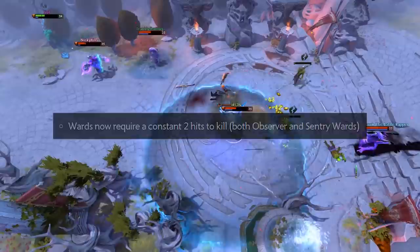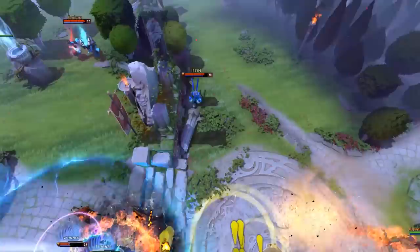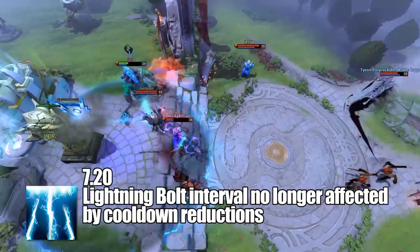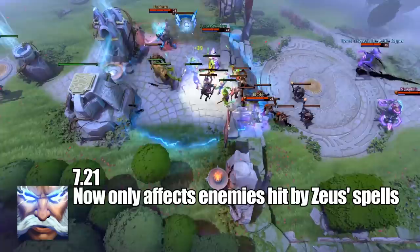After a long stretch of time with minor changes, 7.20 made Nimbus's Lightning Bolt interval no longer affected by cooldown reductions, meaning that it only strikes every 2.5 seconds now. Finally, in 7.21, Static Field was reworked and it only affects enemies directly damaged by your abilities instead of working in an AoE. Although this sounds like a nerf in laning and teamfighting scenarios, this also means that Nimbus and Thunder God's Wrath can apply it to enemies without Zeus having to be near them. And to be quite frank, anything that buffs kill stealing is worth the price.